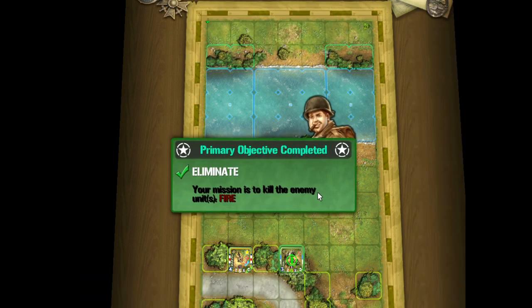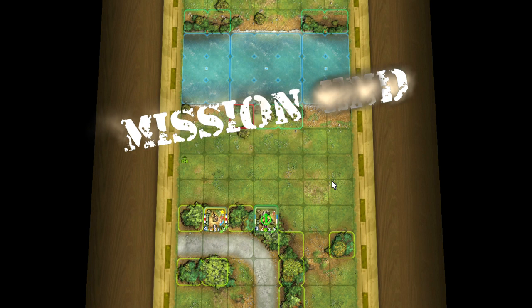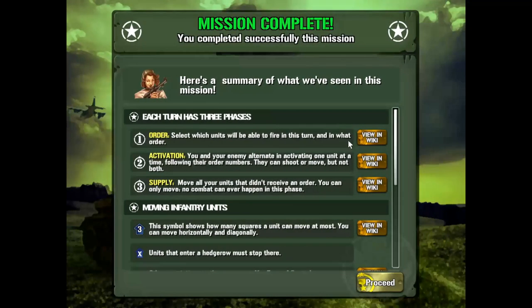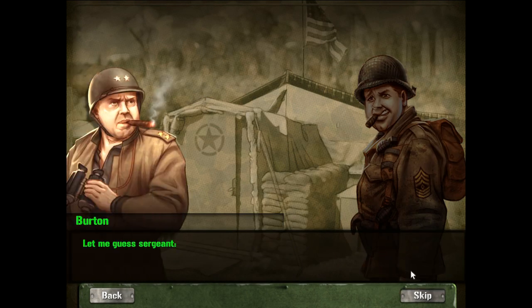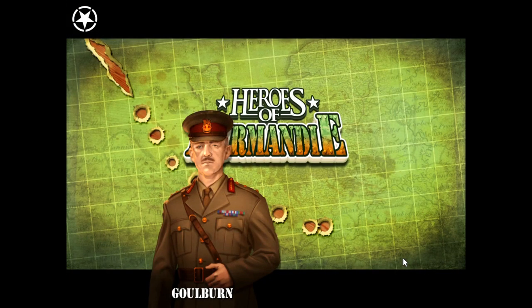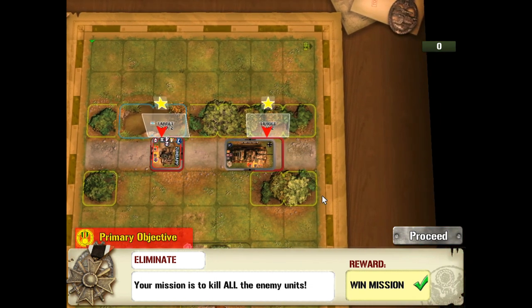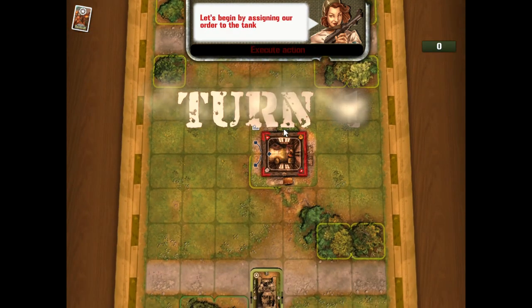Once you get used to the interface it's pretty straightforward — just a few modifiers on the die roll, but actually quite an elegant firing system. They have different values for fire against infantry, fire against light vehicles, and fire against heavy vehicles. It's one of my favorite parts of the design — the combat isn't that heavy. Even introducing vehicles isn't much rules overhead, unlike a game like Squad Leader where that took a while. In this game you can start with vehicles right away.